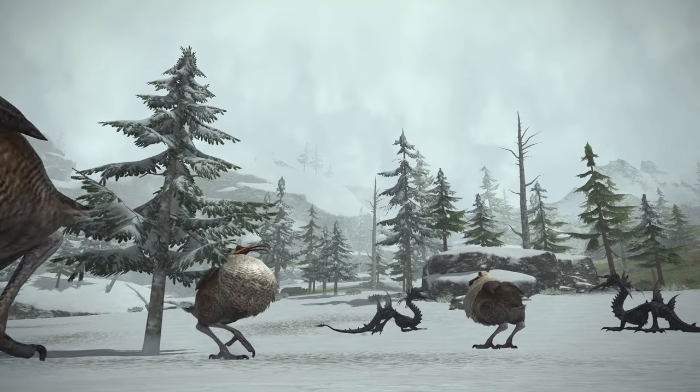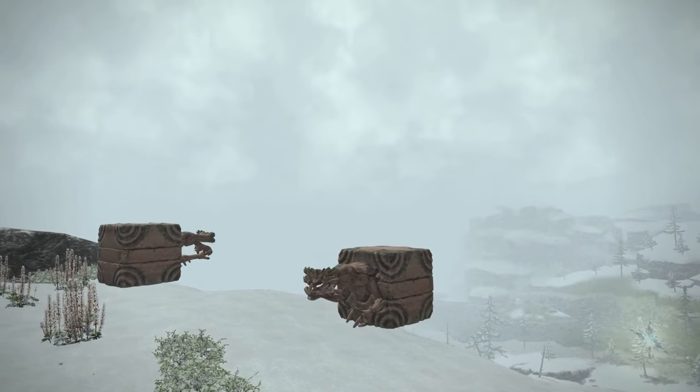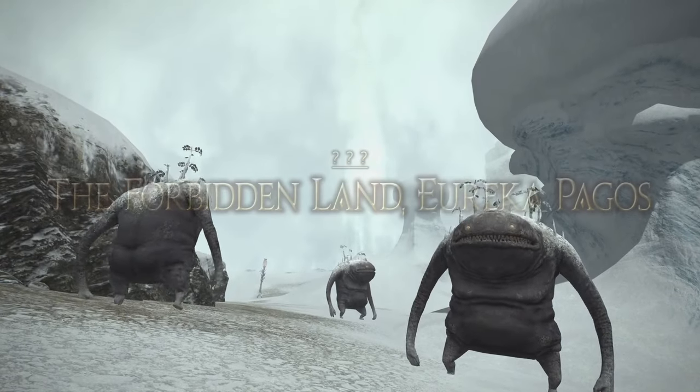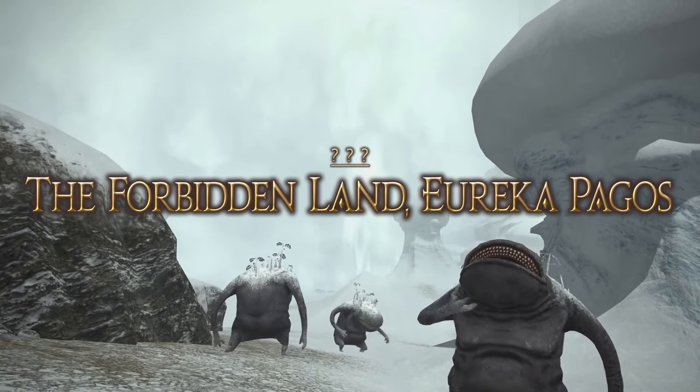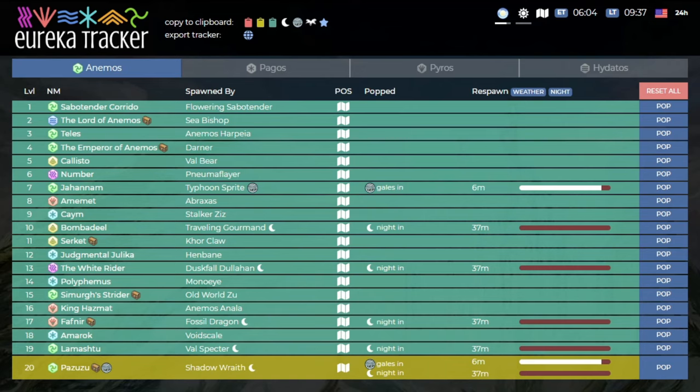Head back to Kugane and jump into Pagos for a couple of levels. It should only take a few dozen kills to level up from 17 to 19 or 20, so do that quickly so you can come back into Animus and do the necessary Fates, including Pazuzu, to finish your weapon. Now that you're ready to dive fully into Fates, the Eureka Tracker is a great community tool. It tells you exactly what to kill to spawn each Fate, tracks when it was killed so you know when it respawns, and shows weather conditions so you know when weather-dependent or night-time spawns will be available.